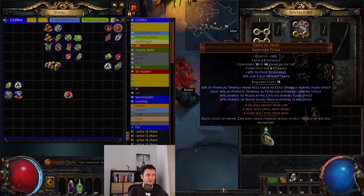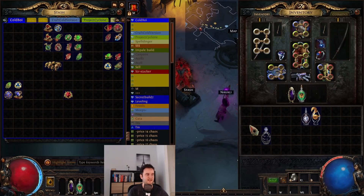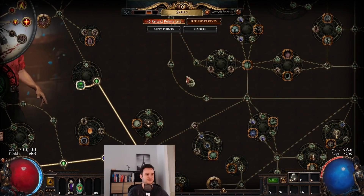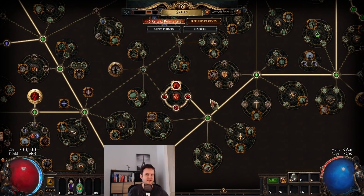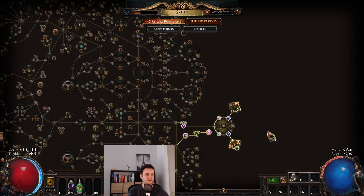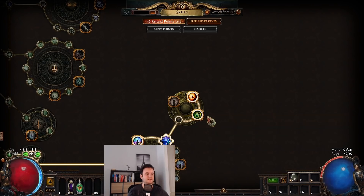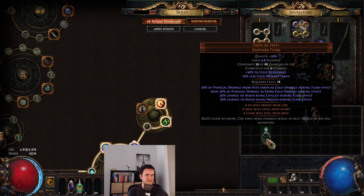Taste of Hate is the superstar of the build — it gives us a lot of physical damage reduction because it gives us physical damage taken as cold, and then on top a 30% chance to avoid being chilled and frozen. This one is really nice if you can make it work with the chest. So you have 30% from Taste of Hate, 45% from the chest, then 20% from here. For the last 5%, I chose to go for a Megalomaniac with Unwavering Focus and Spike Concoction. Spike Concoction gives 20% increased flask effect, which gets the Taste of Hate to 36% chance to avoid freeze and chill, getting us exactly over the 100% threshold.